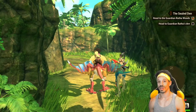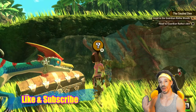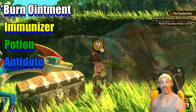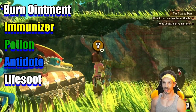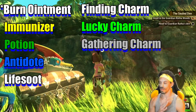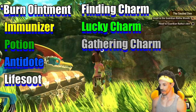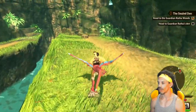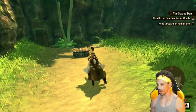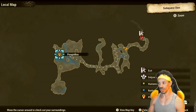For example, once you've explored the entire den, you can see the whole thing on your map as soon as you enter. And as you can see, there are already three chests that we can hunt to try to find some charms. These brown chests are the ones we're primarily going after. They have the possibility of containing burning ointment, immunizers, potions, antidotes, and life sets. They also can contain three types of charms: finding charms, lucky charms, and gathering charms. Getting a charm out of these boxes is about a three in eight possibility. Let's see what this one offers — potion, burning ointment, antidote. But it's not a total loss — we did get items, but there are no more chests in this area.